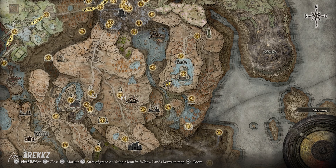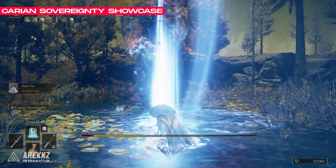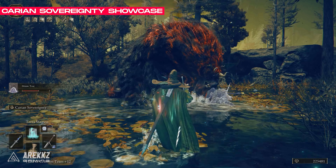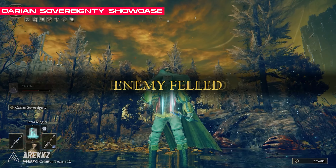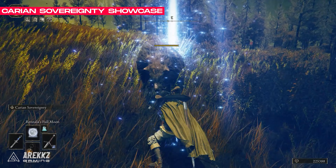And this is the exact spot on the map. Now you have the Carian Sovereignty Ash of War — it's time to slap this on a weapon and start hitting enemies with insane charged slashes that deal massive damage if you can fully charge it.